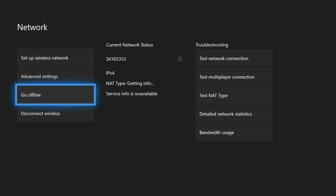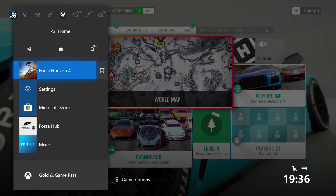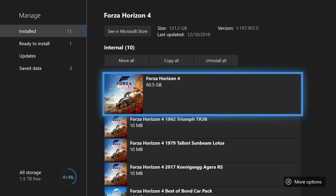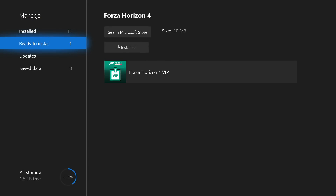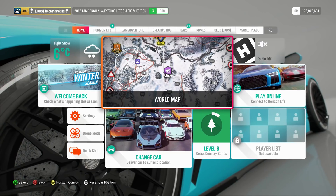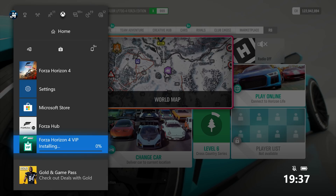You are going to want to make sure that your network type is open. I'm not sure if other network types will work, but mine is open. Once you've come back online, go back over to Forza Horizon 4, press select, manage games and add-ons, and under ready to install your VIP will already be there — just automatically install it.